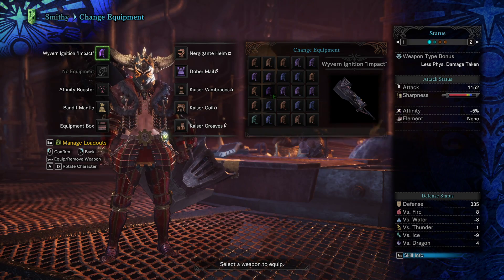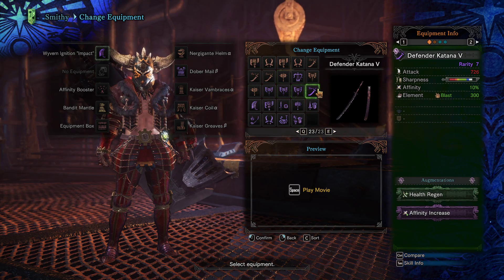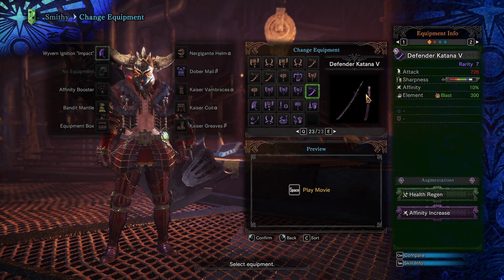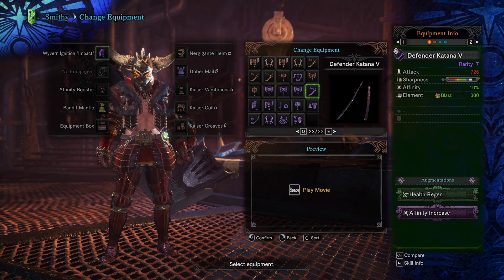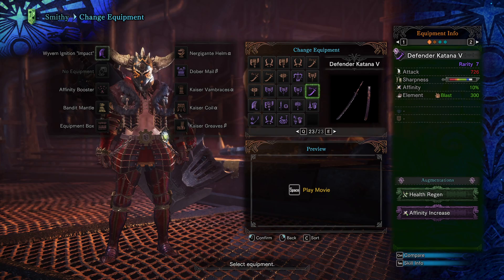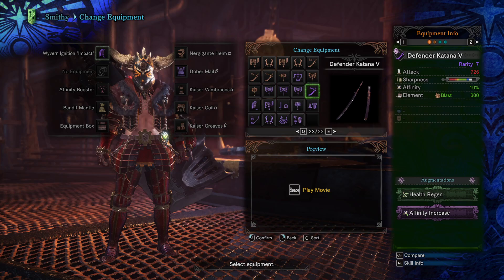There are some weapons that are top tier. The Defender Under Katana Longsword is top tier — it's going to be fighting for the number one spot in all of the Longswords in the game. Sometimes it'll fall short, sometimes it's going to be number one.